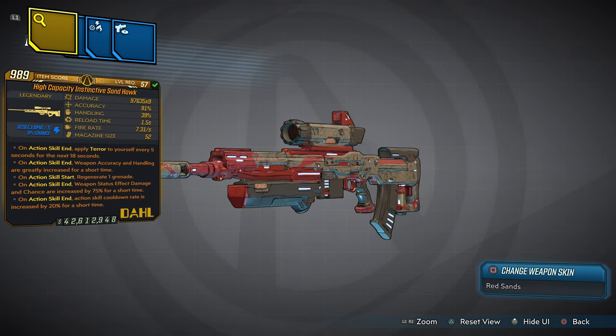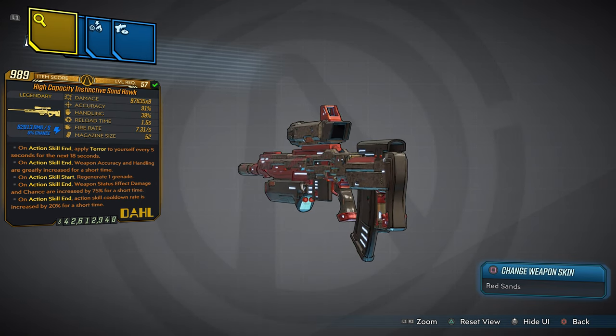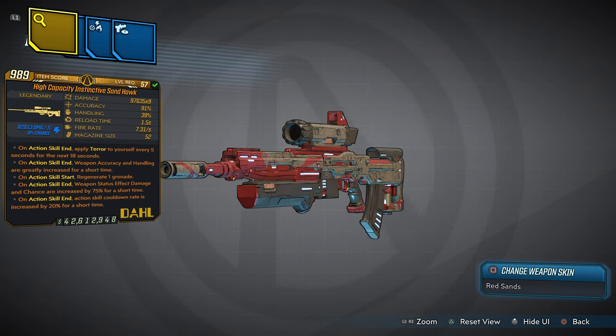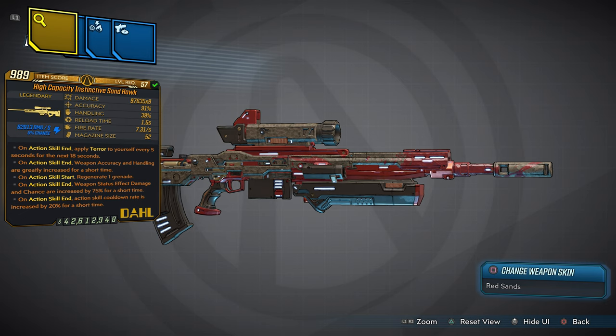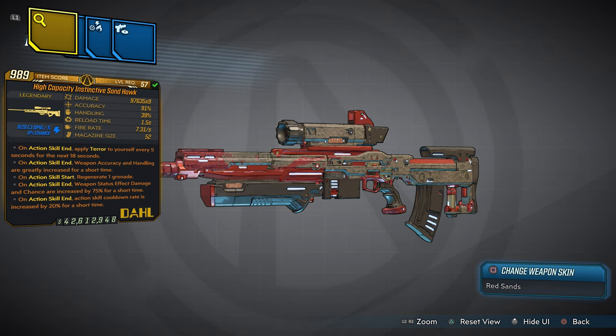If you want to get your hands on this weapon, all you have to do is subscribe. Let's look at it one more time — the High Capacity Instinctive Sandhawk. Subscribe, hit that notification bell, and put your PSN ID in the comment section. The first five people with their PSN ID in the comments will get this weapon for free. If you miss that chance, you can purchase it with the link in the description below — I only have 25 to give away, so act now. Until next time, treat yourself, don't cheat yourself — I'm Jug, have a beautiful day, peace.